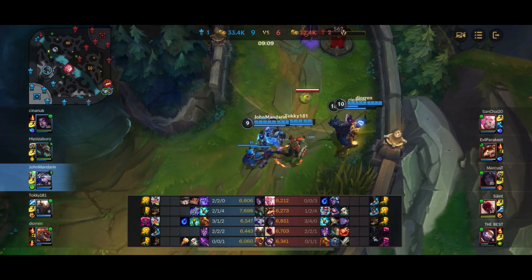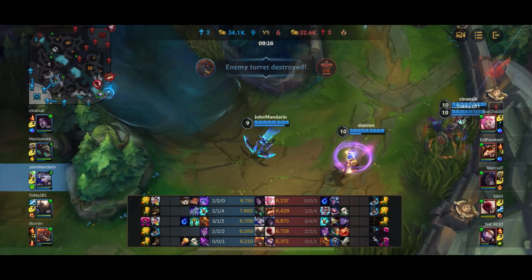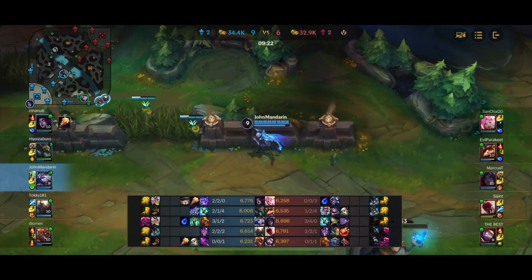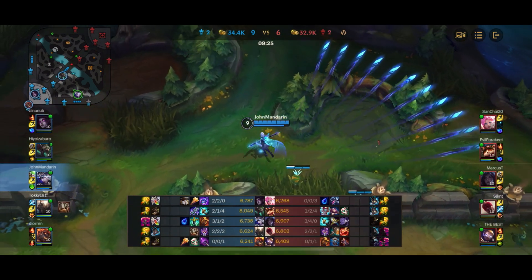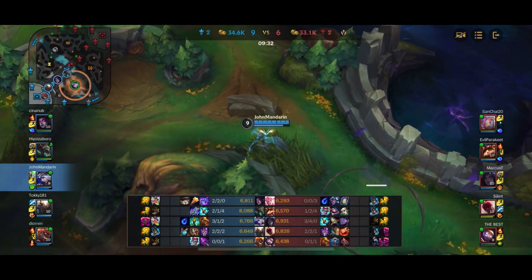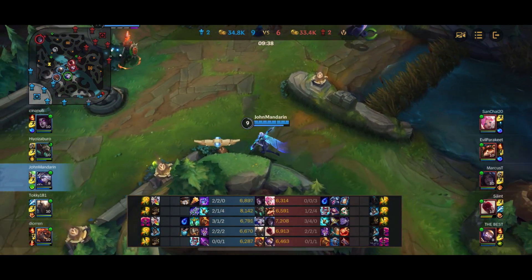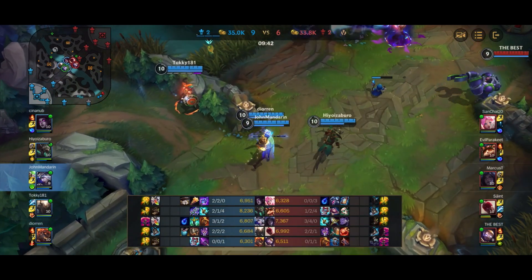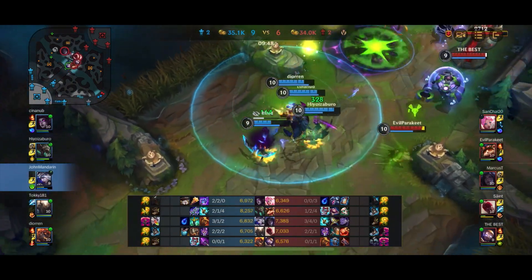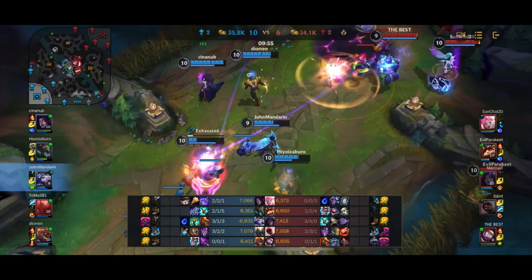Blitzcrank tries to hook me over the wall, which tells me there's a ward in the riverbush because he wouldn't have vision of me otherwise with no minions nearby. I use Hawkshot to scout the area and spot three of them there. As I've mentioned before, Ash support is so good because all of her skills have some kind of supportive capability. Her Q allows you to instantly proc Black Cleaver and slow the enemy. Her W hits multiple enemies, slows them all, and procs Imperial Mandate, Serpent's Fang, and Muramana.